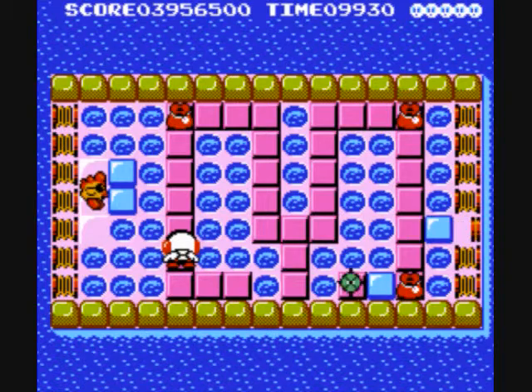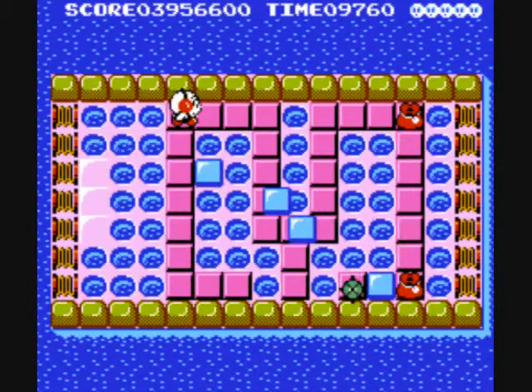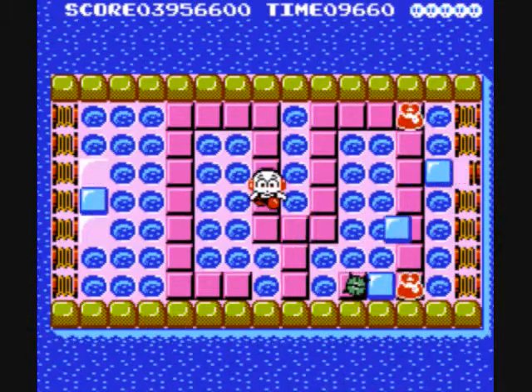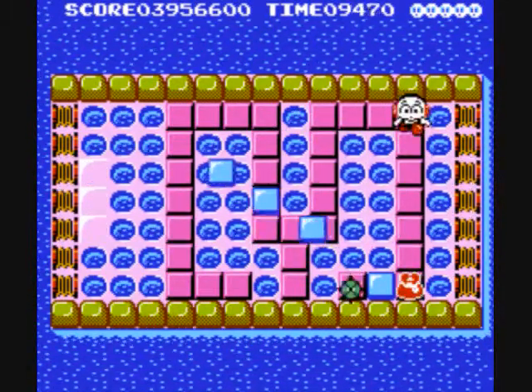You have to do it all quickly, because you see the green guy down in the bottom right? If you don't do it quickly, he's going to start coming after you, because the block's going to melt. So you must run, and run quickly.